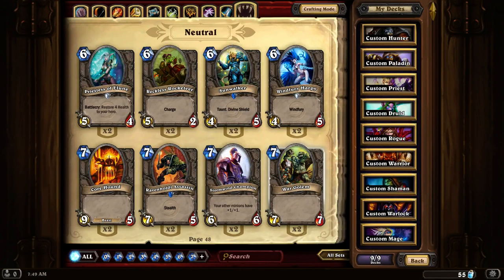War Golem. 7-7-7. Almost can't go wrong with this card. It doesn't have any special powers, but it is really good for its mana cost. 7-7-7 — lucky number 7.